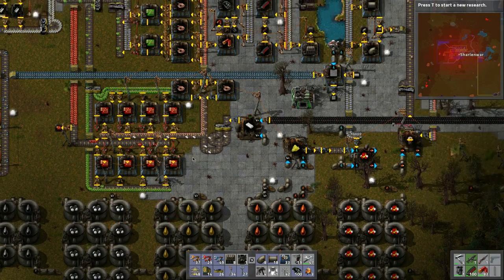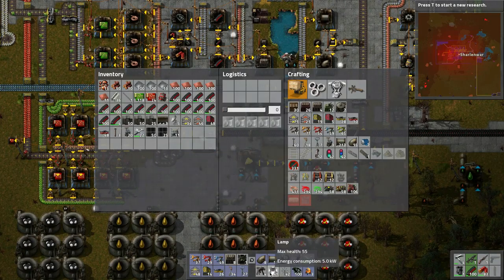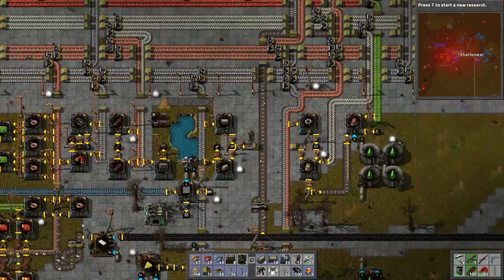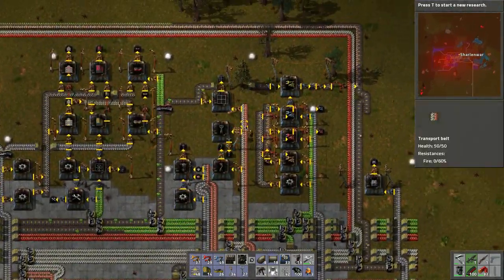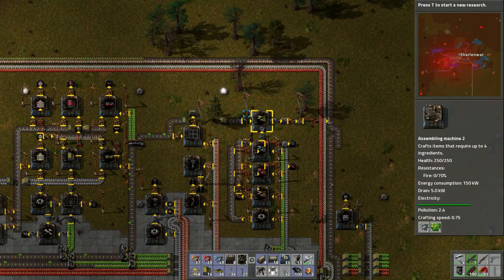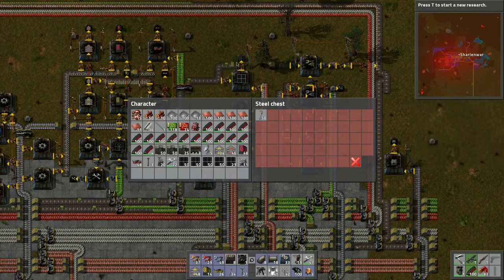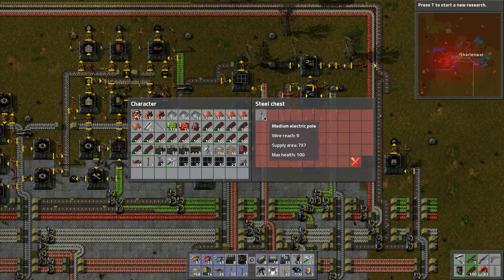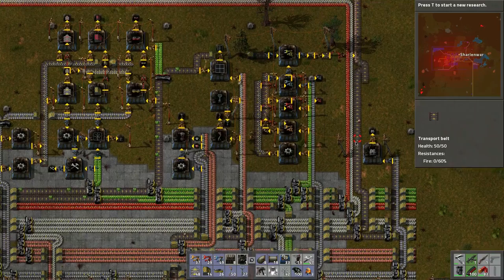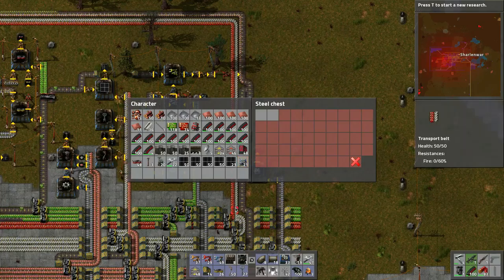Let's grab more of these because I know I'm going to run out. We're going to throw them in a box - I need more power poles. We have to work towards robots. I don't want to advance too fast in the game - I do want to get it done, I do want to launch the rocket and do the cool features, but there's also this aspect to the game that I just enjoy at a certain level.